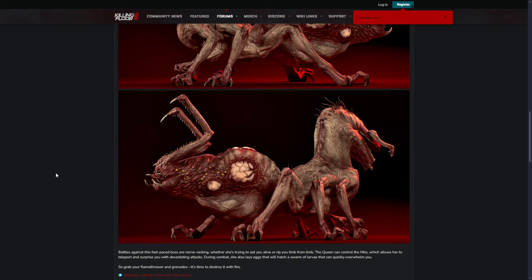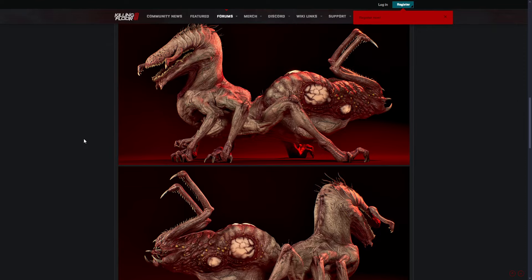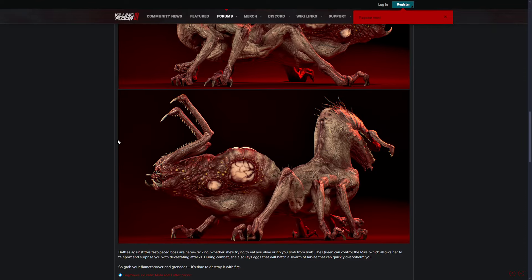Grab your flamethrower and grenades — it's time to destroy it with fire. I think this boss does look a bit weak to fire, I just get that impression. Although it could possibly be more immune to fire, but I guess anything could kill it.